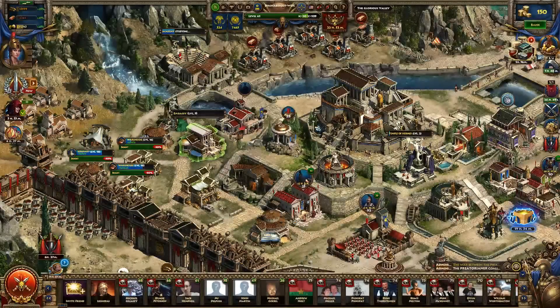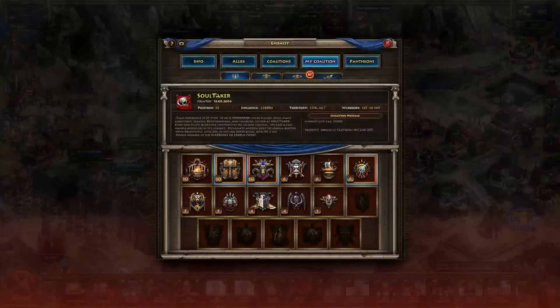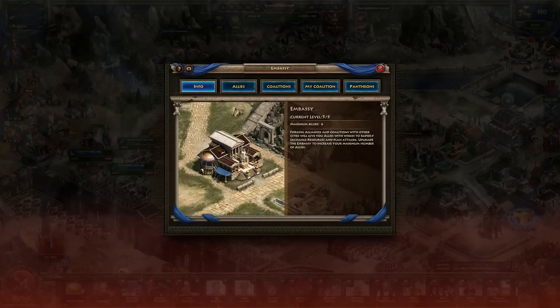After this, we have your embassy. At max level you will have six allies — these are players that you're friends with. Units and resources move faster between you and your allies. So if you trade with somebody often or you defend them often, it is very good to have this maxed out.